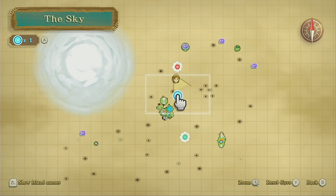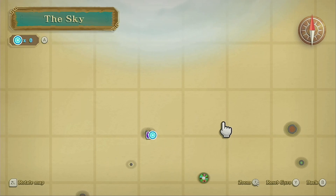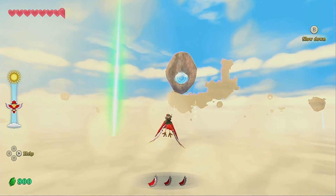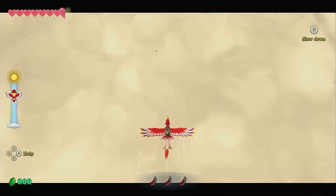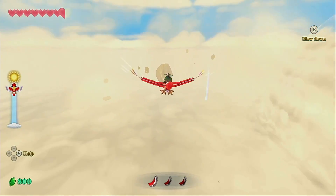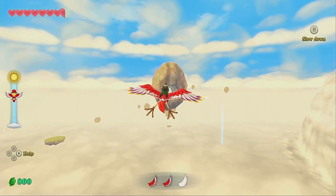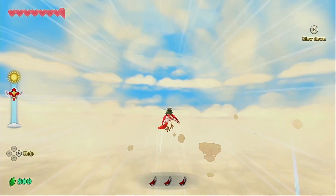Let's just go get that one first and then get the closer ones later so we can kind of circle back. There it is, way over there. You can see some of the other Skyloft Knights riding by sometimes — that's pretty cool. Nice little detail there.